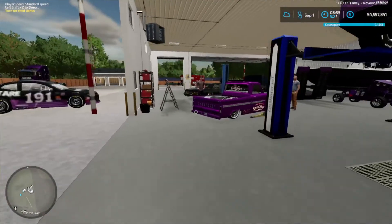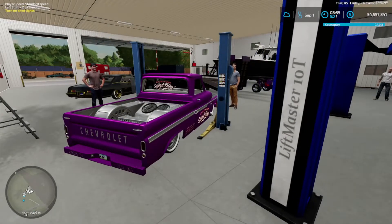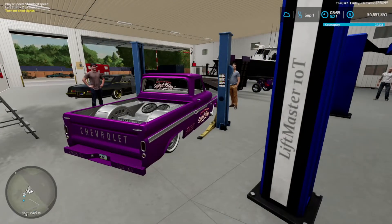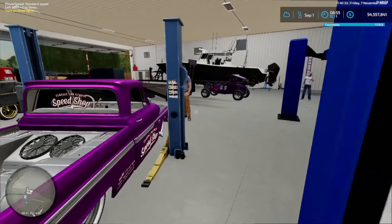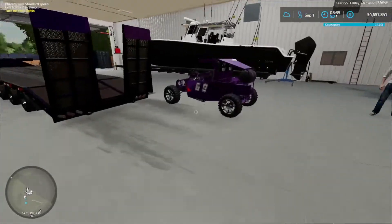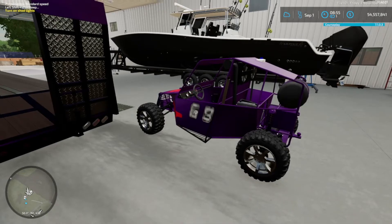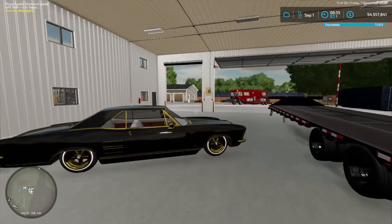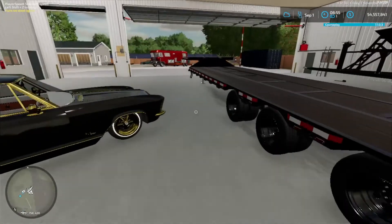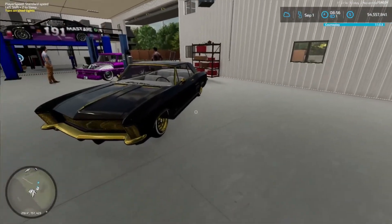Now over here we've got our drag car, drag truck slash show truck. And if you're wondering, yes, I do like the colour purple. We've got our little off-road buggy here. Now this car is going to go over in the back shed over there - this is one of my show cars. It's going to be getting a couple more show cars coming through.